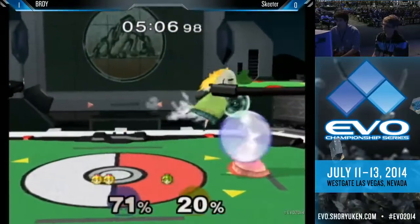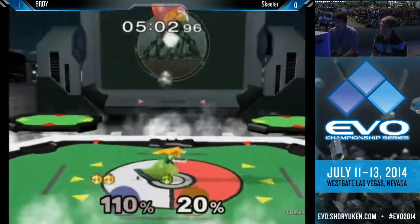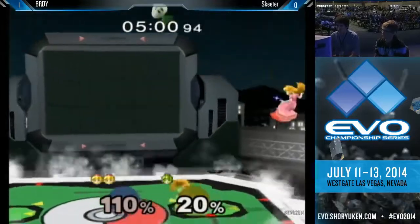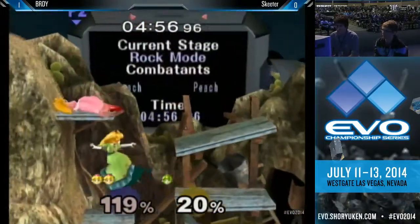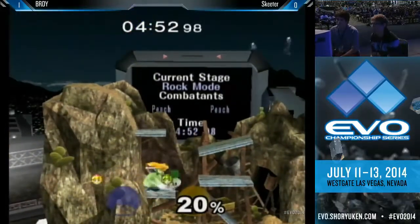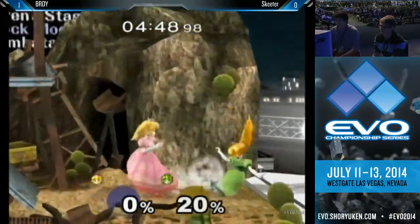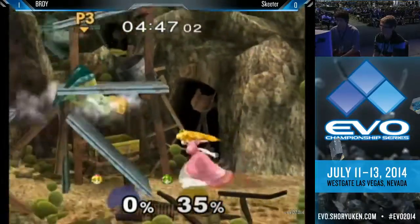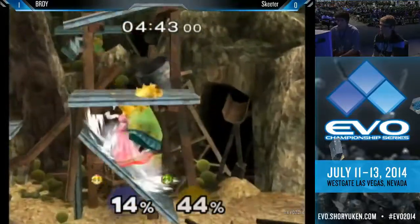Nice combos by Brady. He held down that time but only two hits, so you have to mash to get out of there. Trying to avoid those turnips. It looked like Skeeter was almost in a position to get that aerial. Good job — I like that up air, sending Peach straight into the sky with that star KO. One stock each. And especially positioning-wise from that top platform along the rock transformation, it's a good choice.